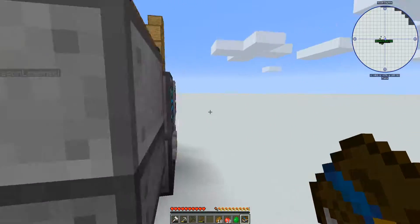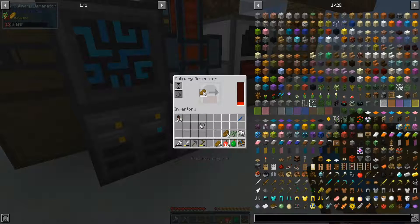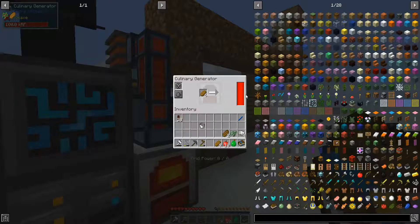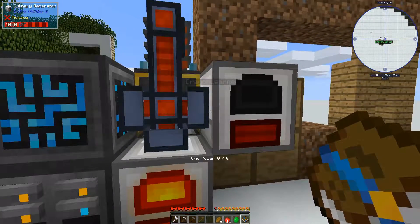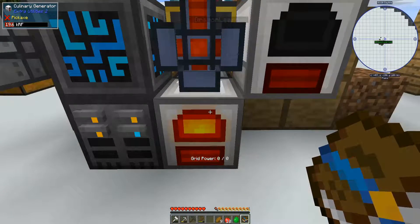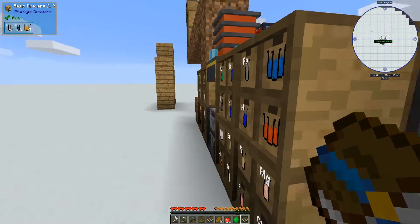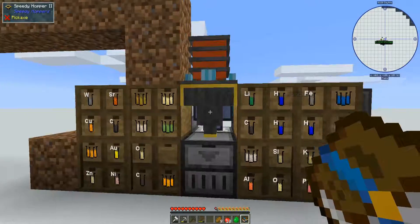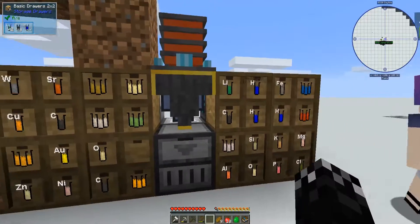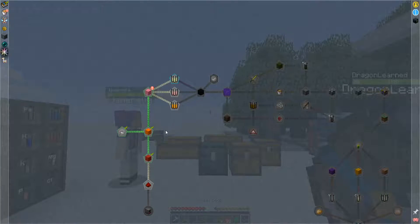Now we're going to make sure we're keeping the generators fueled. It doesn't quite keep up with only one running. This one's full and it's not outputting — why is that? Someone put a faster hopper on here, did they? I did. Was that a quest reward? Speedy hopper 2.